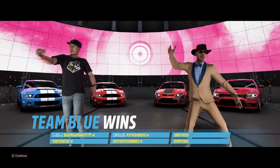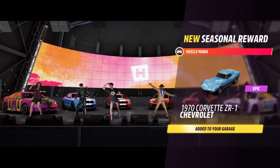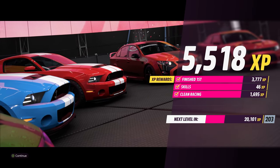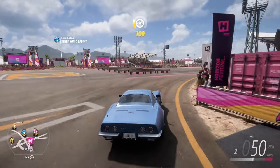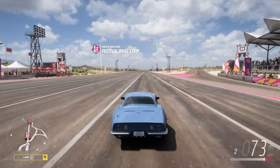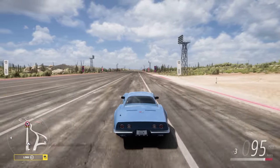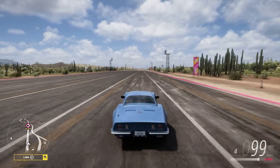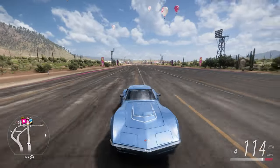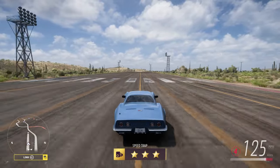That gives us the race win, the trial win, and unlocks the 1970 Chevy Corvette ZR. There we go — that is the San Juan Scramble trial event here in the summer season of series number 9, and how you can get this 1970s Chevy Corvette.